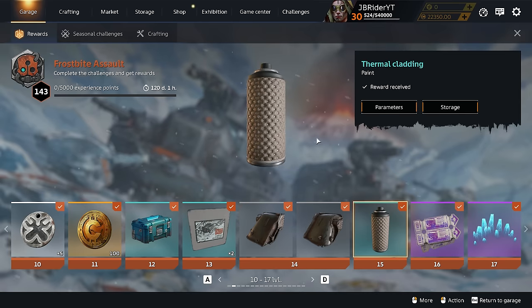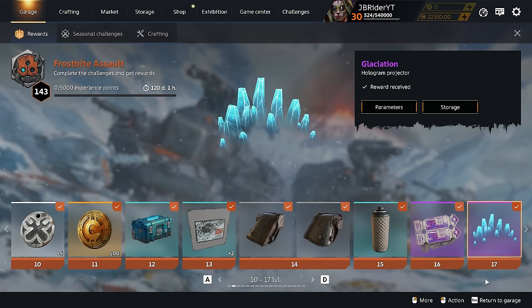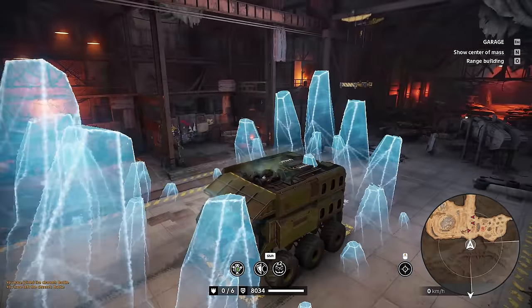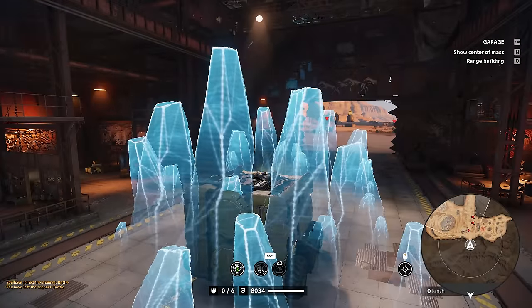At level 15 you get a new paint called Thermal Cladding, which looks like some kind of crazy room padding. At level 17 you get a new hologram called Glaciation — whoa, that's kind of cool! If you have two of them on your vehicle it kind of looks like an ice arm.